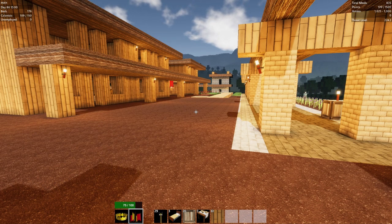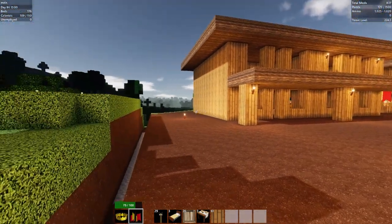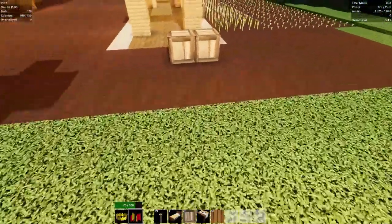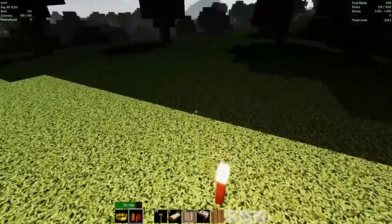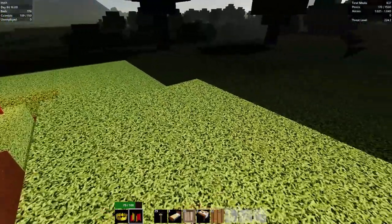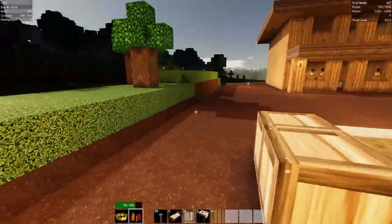Hello everyone and welcome back to Kalani Survival. In today's episode we're going to focus on a couple things. First one is expanding our base safe zone. Right now our safe zone is right to here, and our moat is over here. So I'm going to go buy another safe zone expansion and push our moat out to meet it. So we basically have a lot more buildable area — it'll add 5 blocks past this one.